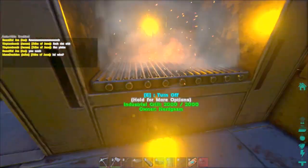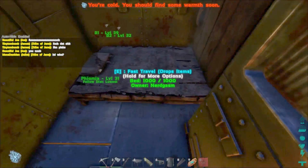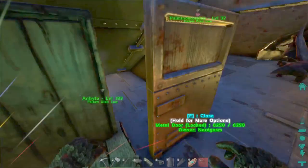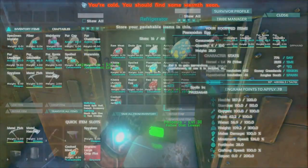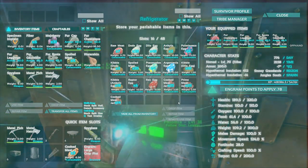We've got some other stuff happening in the base, but it's still in progress. We've got a bed under here and a preserving bin here to do our meat jerky. And we've got a fridge here to keep all our eggs safe - quite a few there.